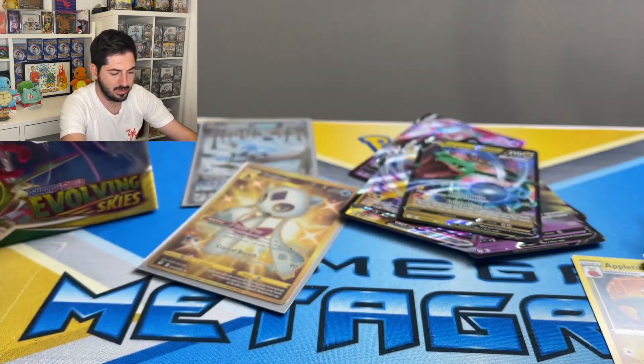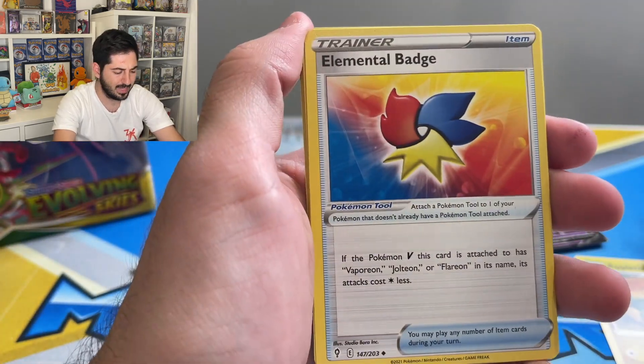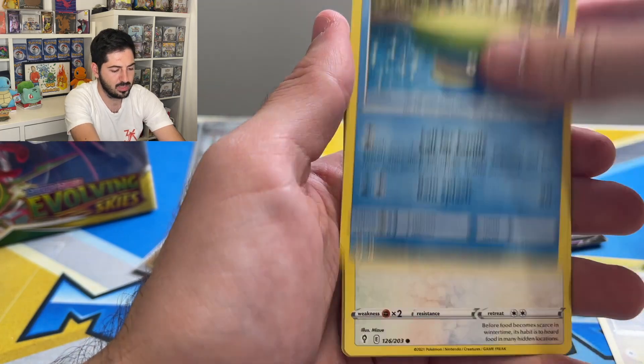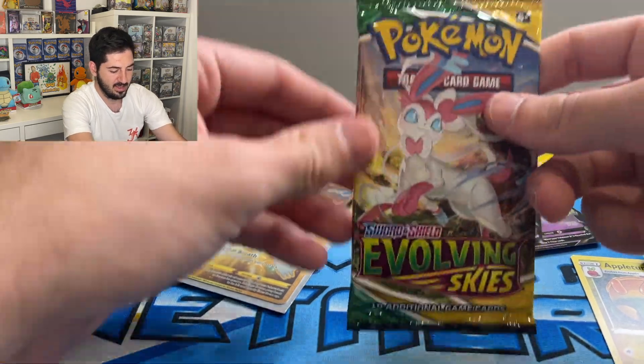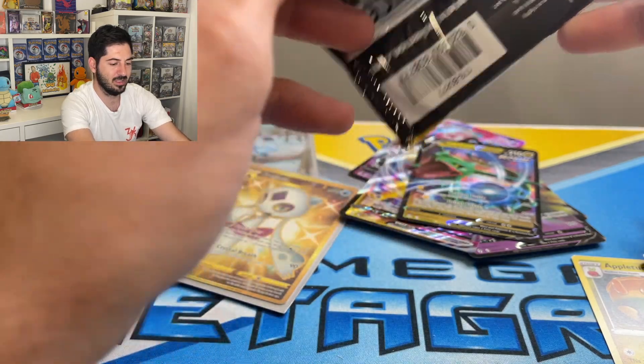Nothing here my friends. Nothing here, but we hit so big so can't complain. Herdier, Litleo, Lotad, Teddiursa, Cryogonal, Nickit, Feebas. Last pack — magic! Abra cadabra!